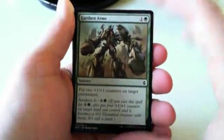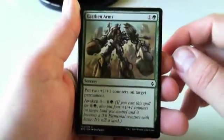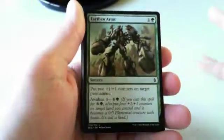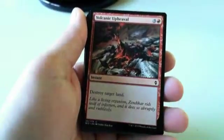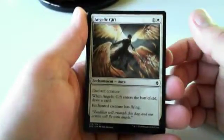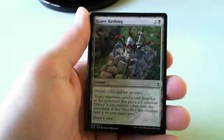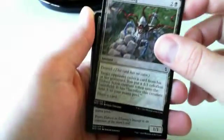Earthen Arms — I'm down on this card; I don't want to pay seven for something that puts two counters on a creature. Volcanic Upheaval is an okay sideboard card if your opponent is playing a lot of Awakened spells. Angelic Gift — I haven't really found the deck for it; it does cycle and give evasion. Grave Birthing is solid in the processor deck. Eyeless Watcher is a card I'll take — it's decent ramp and decent bodies, goes into the green ramp deck. It also goes into the allies go-wide strategy because it gives you three bodies.